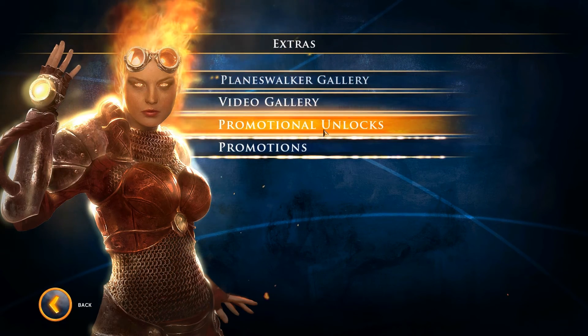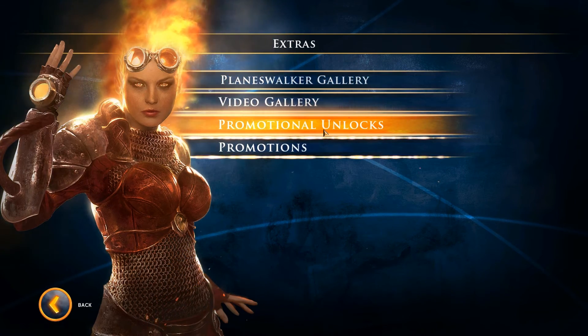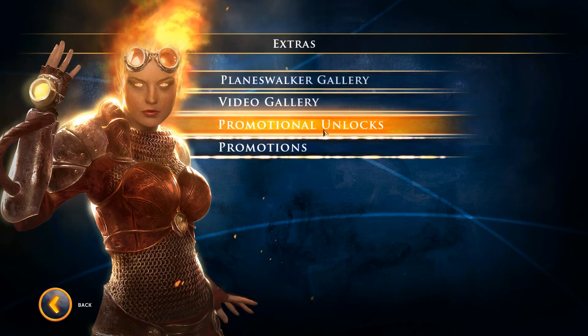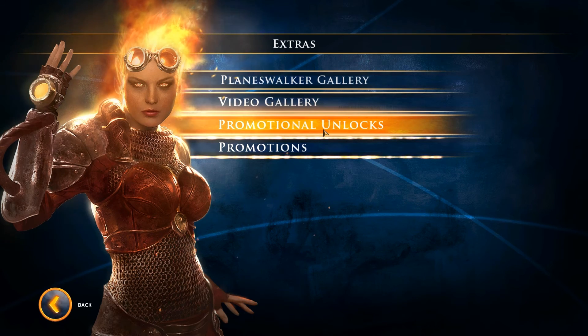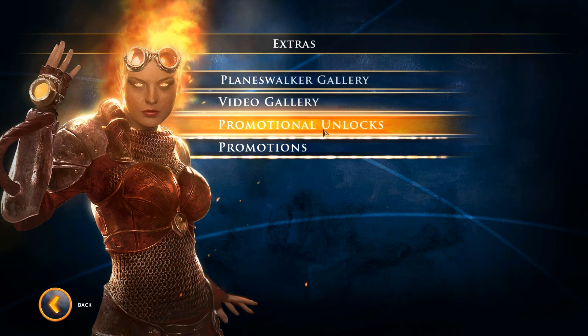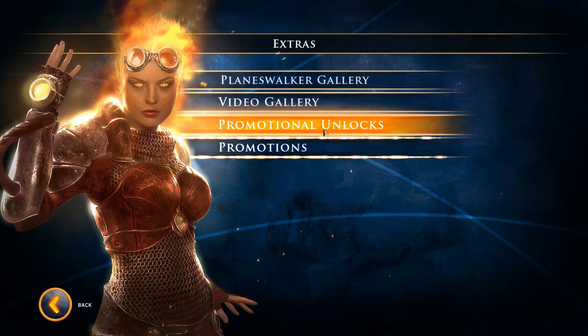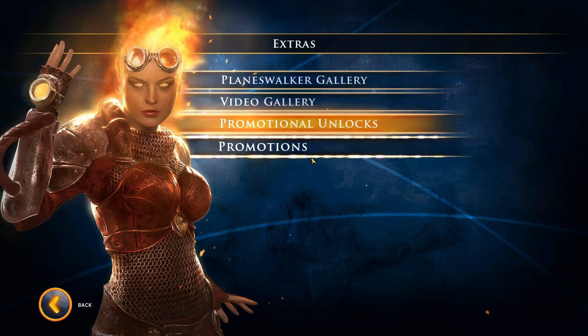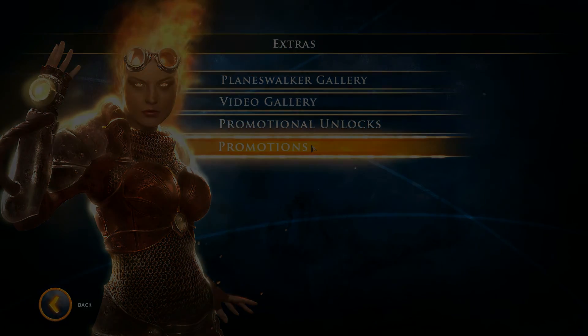I'll have a link in the description below to a forum page that has all the cards that will be unlocked and the two codes that are currently available. As soon as the rest of the codes are out they'll probably be in the description too, and once all of them are out we'll do deck analysis for all the new decks. That'll be it — thanks for watching guys, see you later.